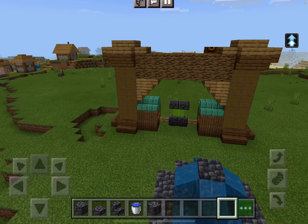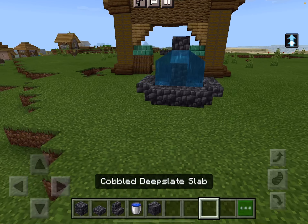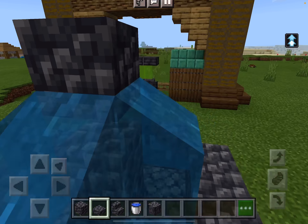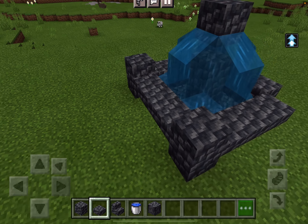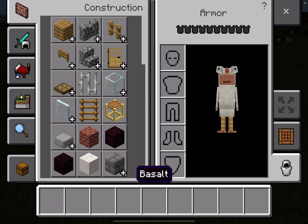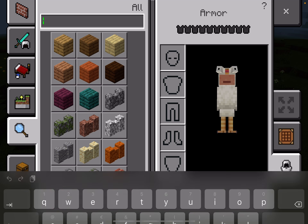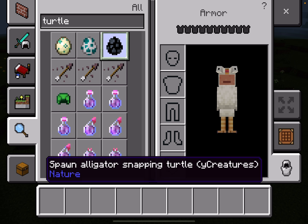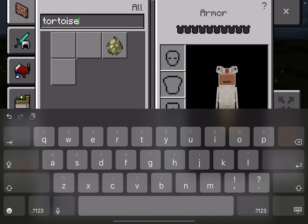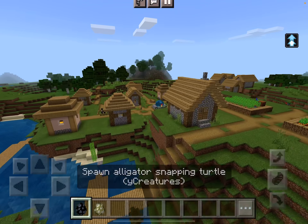So today I'm going to put gravel at the bottom, or smooth stone stuff. It's really loud, the sounds in the game. I can't really get rid of them, I don't think. That was a weird way I said it. So that is it for the fountain.